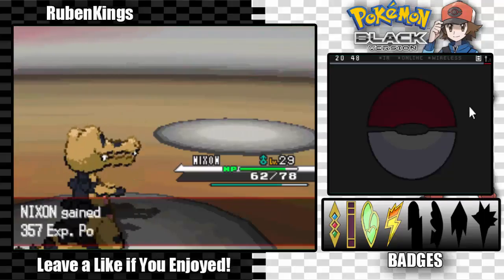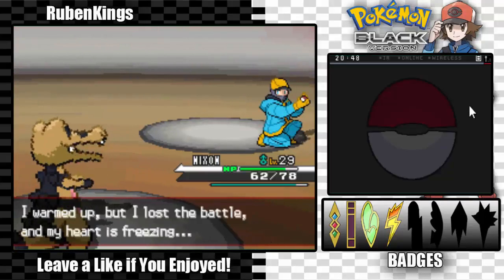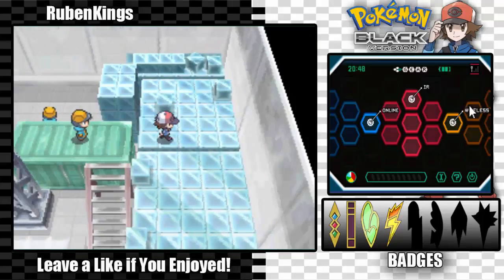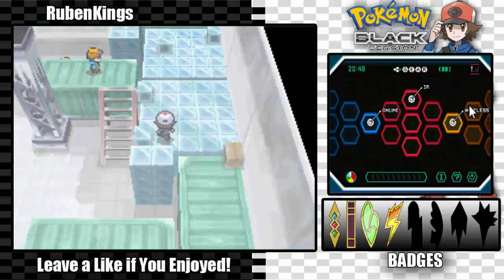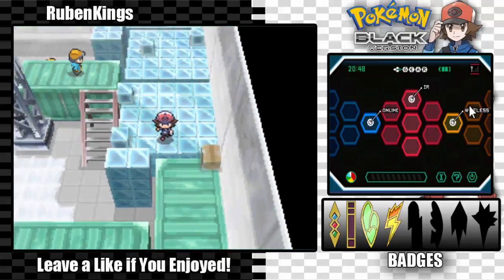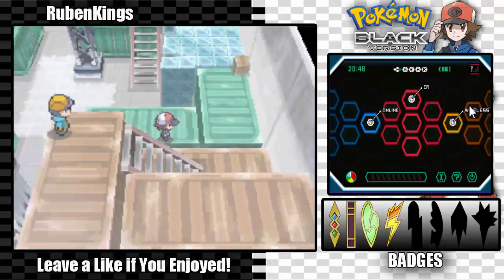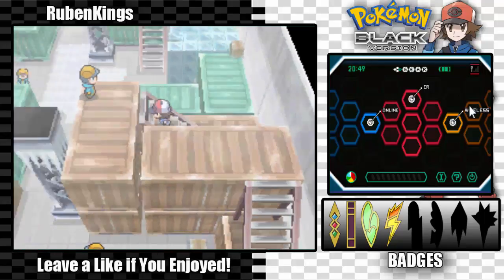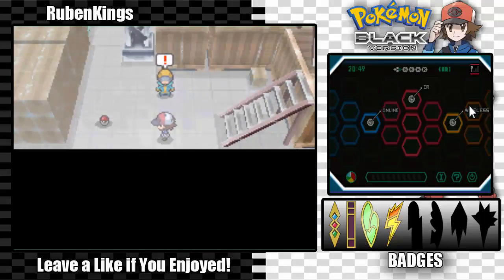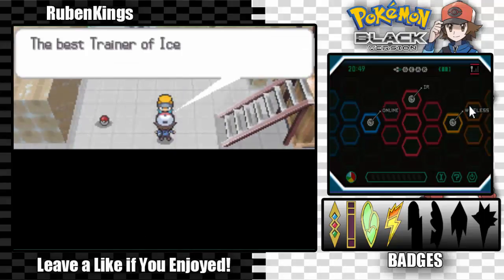Moxie — goddamn Moxie is such a great ability. Timburr again — maybe this one actually uses a fighting type move. Sand Tomb and a one-hit KO with a crit — amazingness! I warmed up but I lost the battle, my heart is freezing. Let's go this way, that way, and boom — not a really hard dungeon at all. This guy over here is optional but this other guy challenged me — he says he's the best trainer at the Cold Storage.